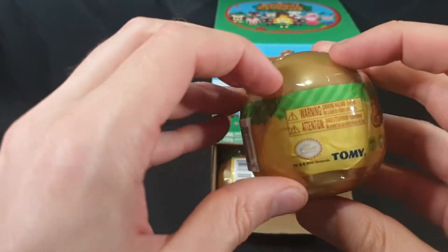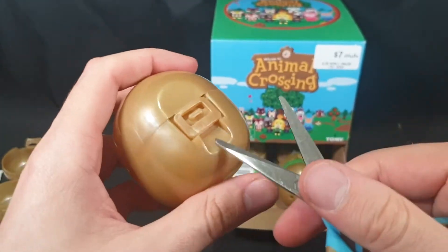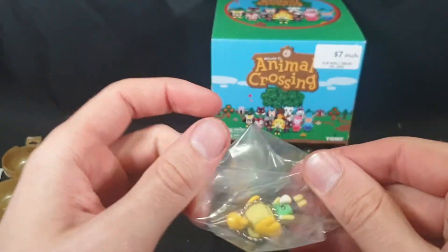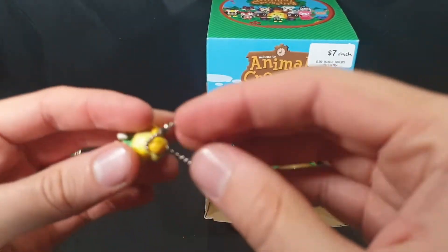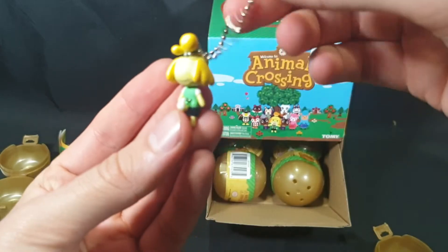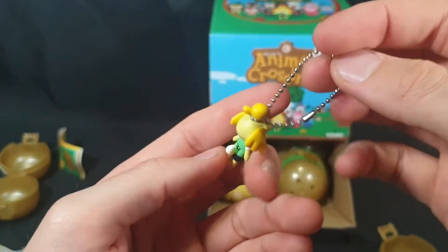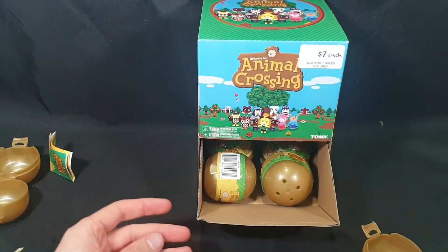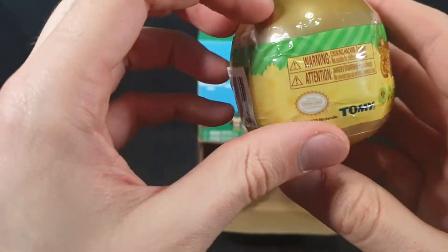Let's go ahead and open up the next one, see what we get. Pop that off, and next up we have Isabelle. There we have her — looks great. Perfect for any Animal Crossing fan. I'm suspecting a lot of these will end up as stocking stuffers this year. Quite popular at the moment.